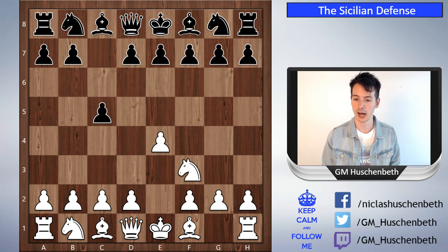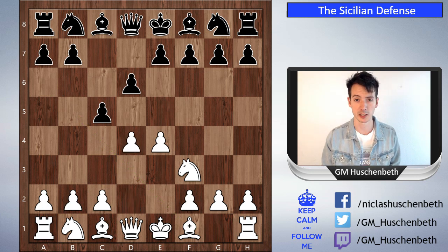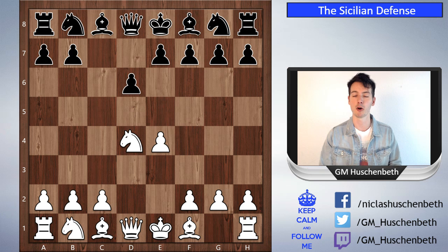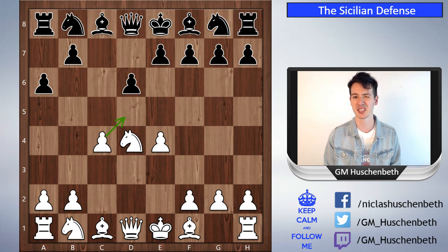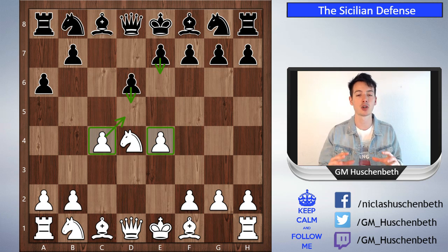After Nf3, black has a range of moves — let's start with d6. White can also play moves like Be5+ or Nc3, but today we want to talk about the open Sicilian, which is d4. This position is classified as the open Sicilian after white plays d4, because he has opened up the game in the center. Now if black plays something like a6 instead of Nf6, white can play c4 and install the Maroczy Bind — pawns on e4 and c4 — giving white a very nice grip on the center and more space.